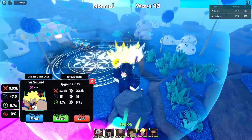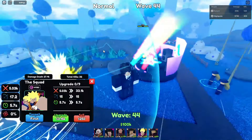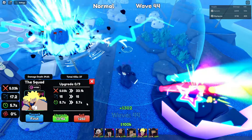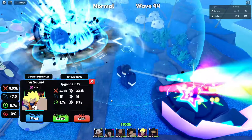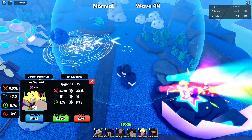Their attack is basically a big massive bomb. The ability is called the bomb, and their range is 15, 5.7 seconds SPA, and 5k on placement. The next upgrade is 33k damage, 15 range, and 5.7 SPA, costing 13.5k.